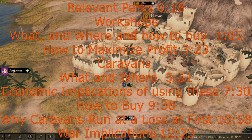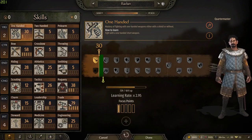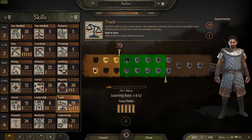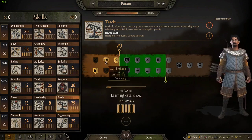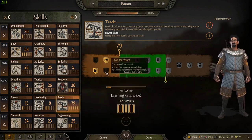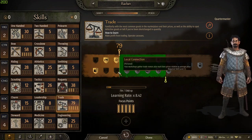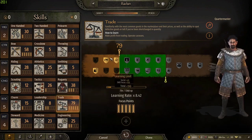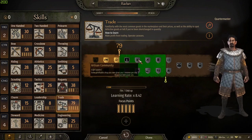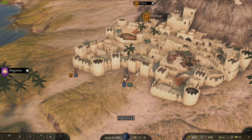Before we get into all of that, you have to consider something when watching videos about how much money caravans and workshops make — and that's the trade skill. It gives you different perks that actually change how your character is specialized. You can specialize for workshops, giving you more information and money, or you can do it with caravans. You essentially have that choice throughout most of your game.